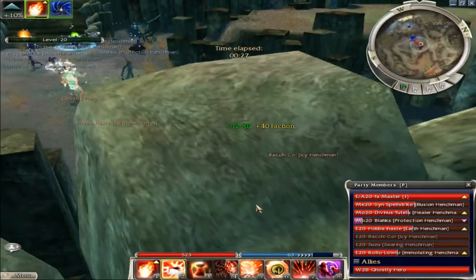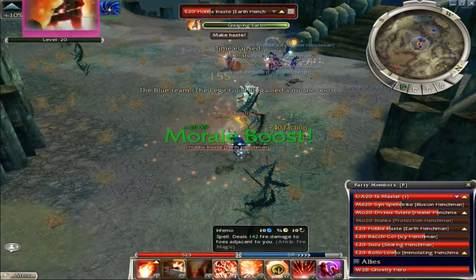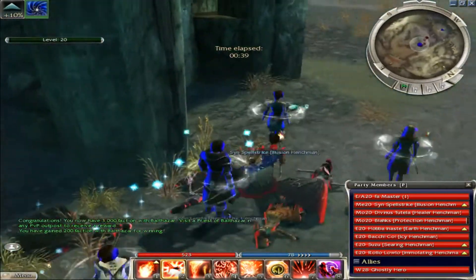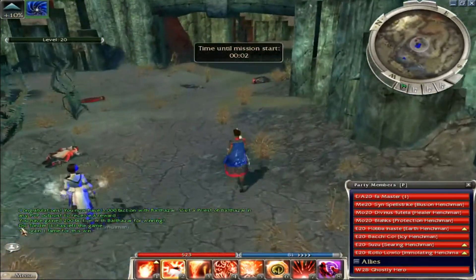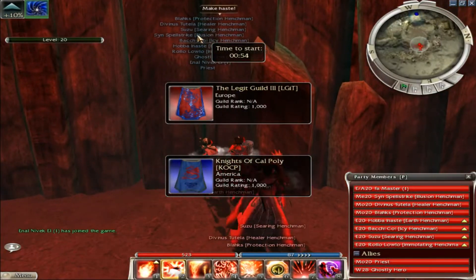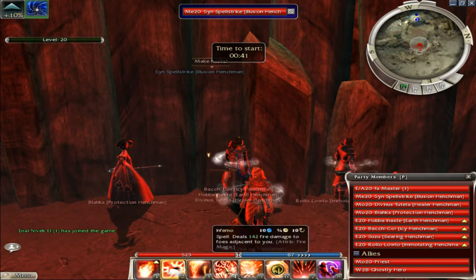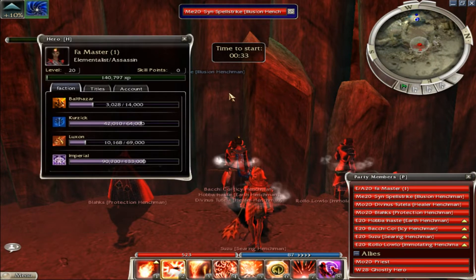Sometimes your heroes might die but that's okay — for the most part they just keep nuking and you win. A lot of times you get a flawless victory, especially if you can ball them up really well and kill them all quickly. You can see how much damage it does. This is usually the second map most of the time, which is a small map — that's good. You use your enchantment spell, hit them with meteor shower, death's charge, then spam these skills and you can do serious damage really quickly.